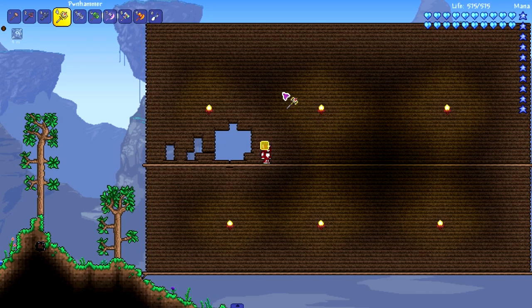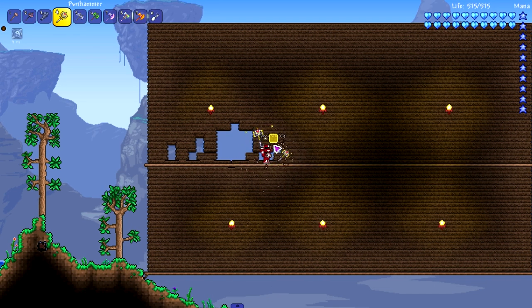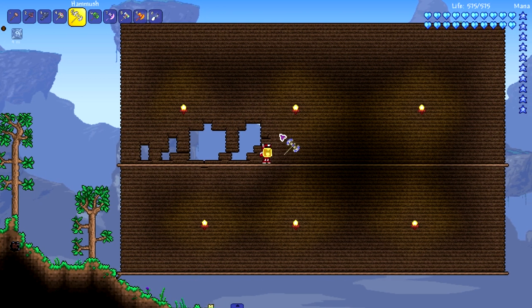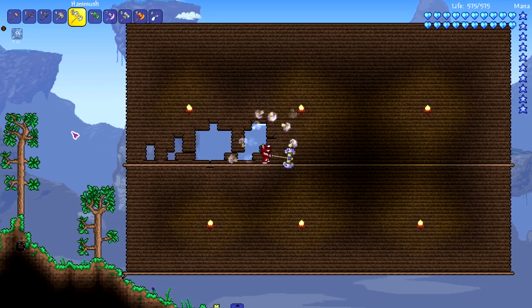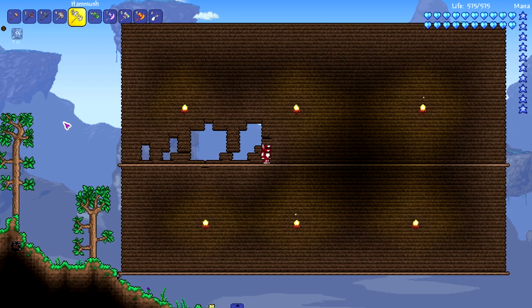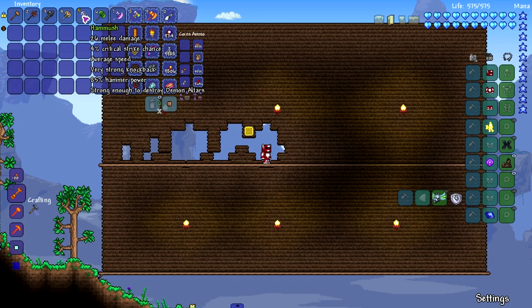The Pawn Hammer you get guaranteed after killing the Wall of Flesh, and you need it to break demon altars — so it's pretty much required. It's nice and fast as expected. Moving on to the Hamlush, which is probably one of the coolest hammers. You can use it as a melee weapon, and it has a nice attack that makes it really fun. All the mushroom weapons are cool — I wish there were more, there are only like two or three.